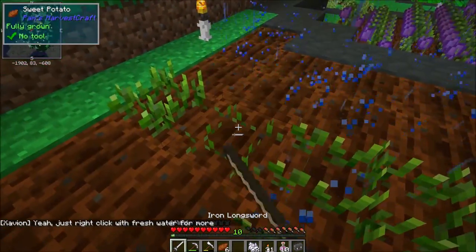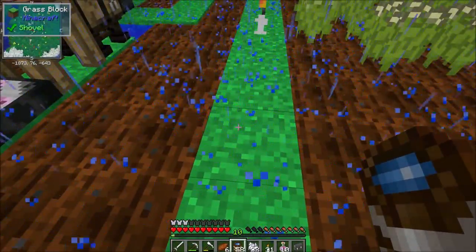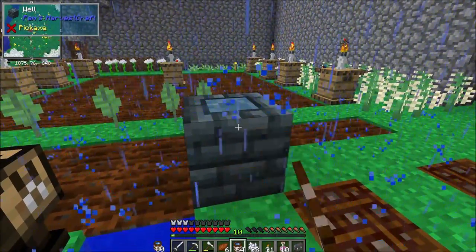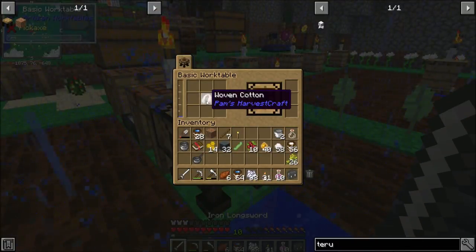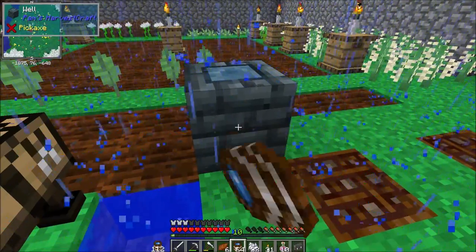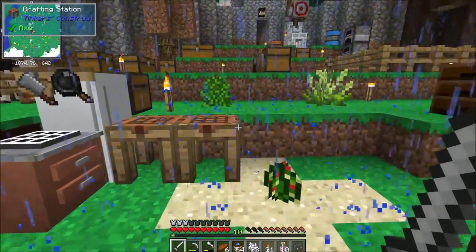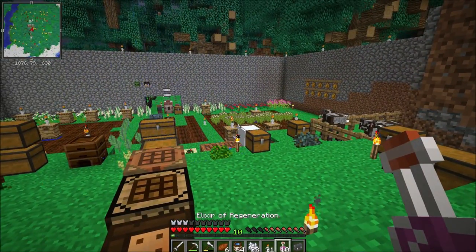Zavian just reminded me — you can take your fresh water buckets and right click the whale to multiply them. So technically we can make fresh water a whole lot easier than just dumping into the table. It doesn't cost anything, woven cotton doesn't get consumed. He was like, 'do you know the trick about the whale?' And it's like — we can just right click with fresh water and get a stack in no time.